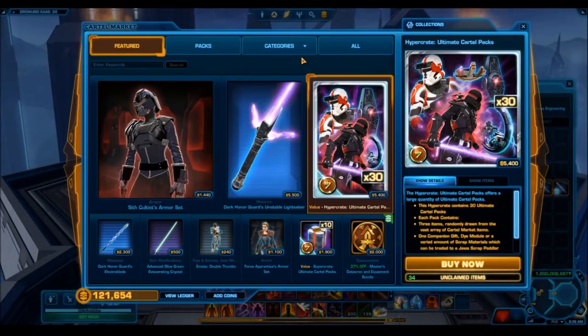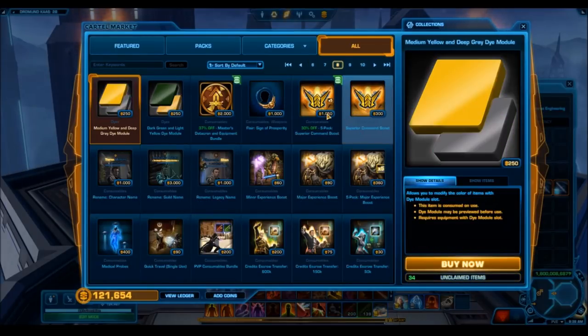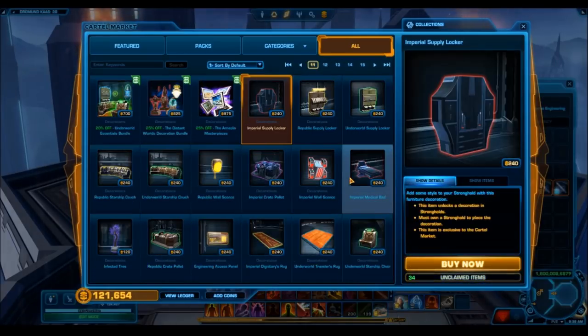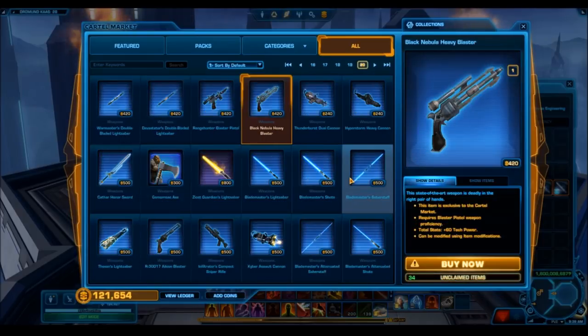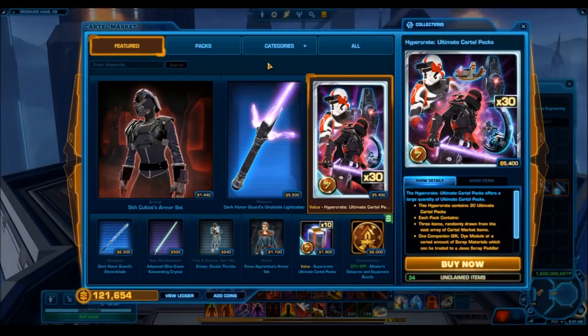The crystals are 500 cartel coins, and that's a lot considering the white crystal - which is platinum rarity, incredibly rare and desirable - was a thousand cartel coins, and this kind of random silver crystal is 500 cartel coins. That doesn't make much sense. Another crazy thing - the Force Apprentice armor set was actually 1100 cartel coins, as expensive as the gold weapons. I don't understand that reasoning - the Force Apprentice armor set should not be that expensive.